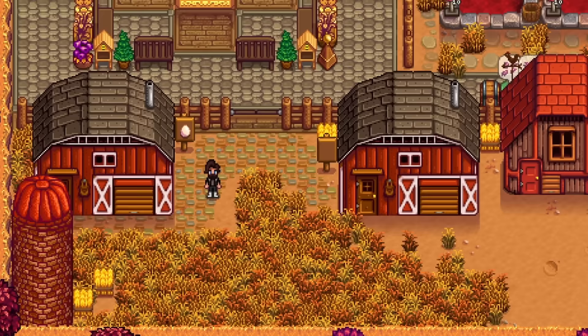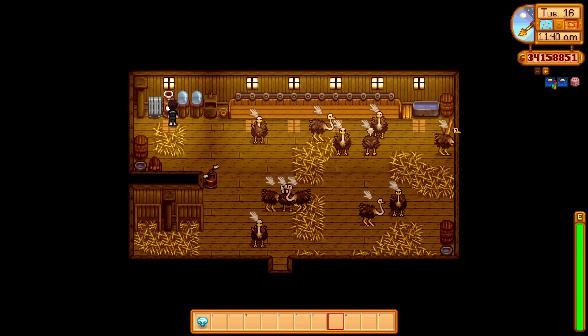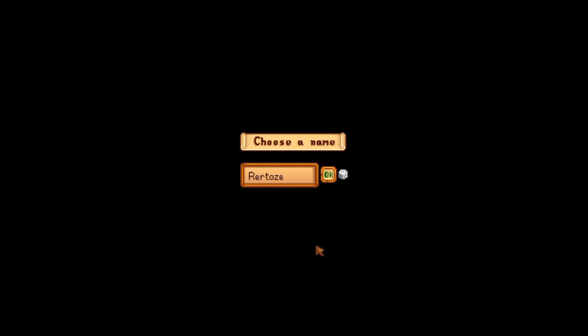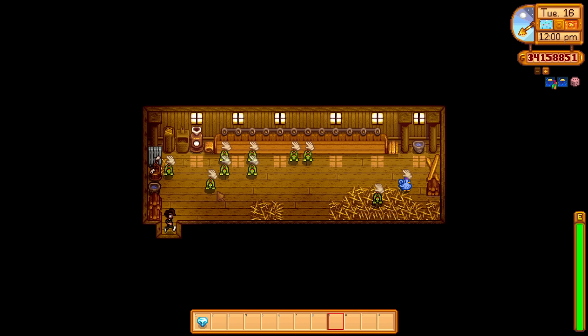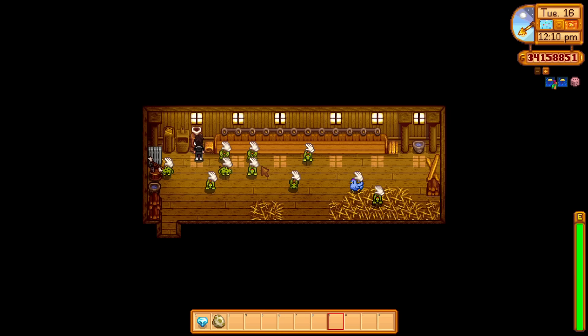First let's start with animals. We have ostriches from the 1.5 update - they give us large eggs which are quite valuable, but if you turn these into mayonnaise you get even more money. We have artisan professions so we get a lot from these goods. We also have dinosaurs in the coop - I make dinosaur mayonnaise as well. We've got the auto grabber set up.